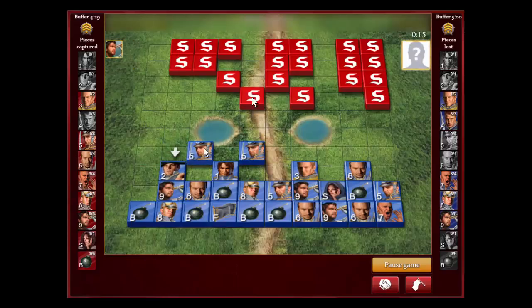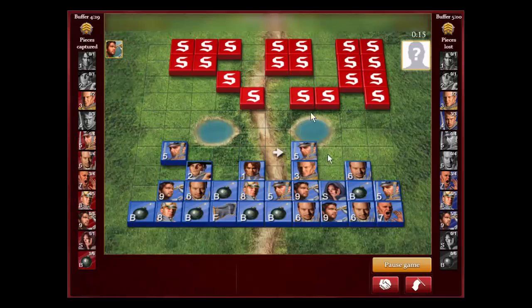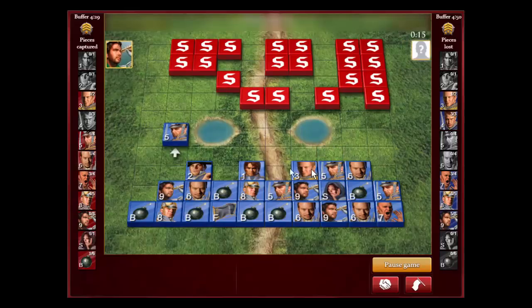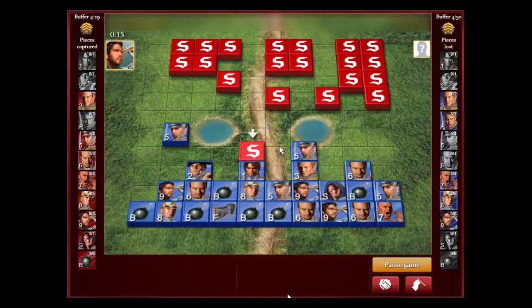I try bluffing here with a captain and I think he believes it's my marshal, because he backed off with his general. I go over here acting like I'm protecting the colonel. I don't think he's been paying attention because he's been moving a lot of pieces in the middle back and forth. I think he believes this is my marshal protecting the colonel. So I run up like I'm coming back to help — and we get his general!